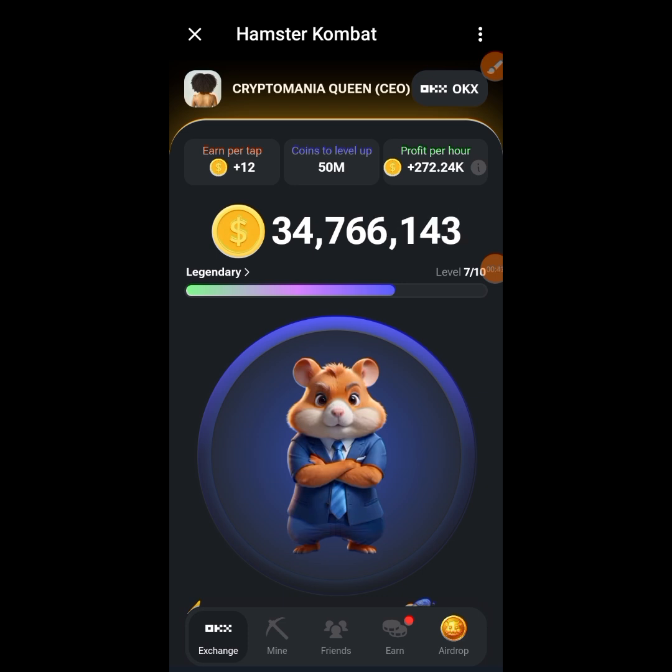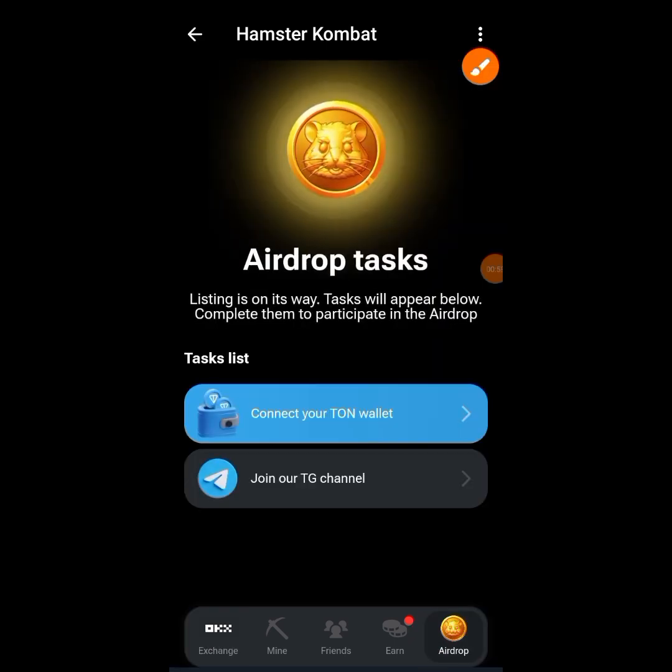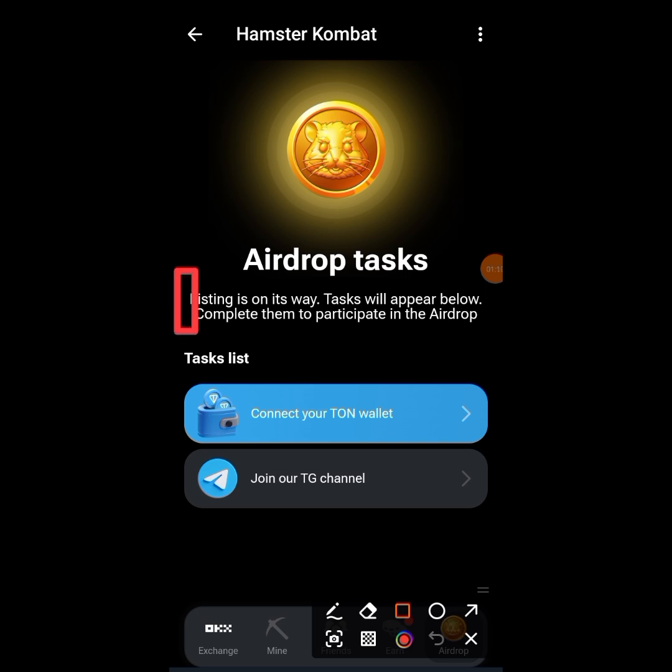So let's go. How to connect your wallet — it's a very simple step. All you have to do is tap on the airdrop drop-down you see at the bottom. When you tap on it, you'll land here. You can see what it says: the listing is on its way, and a task will appear below — complete them to participate in the airdrop.